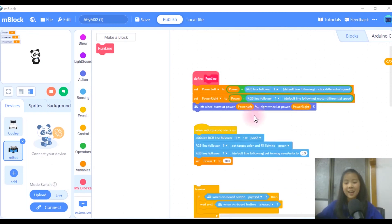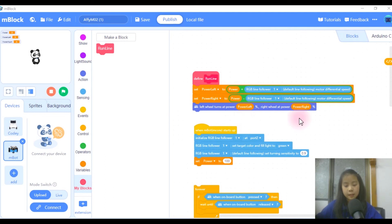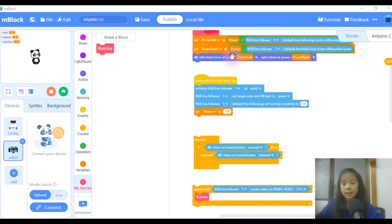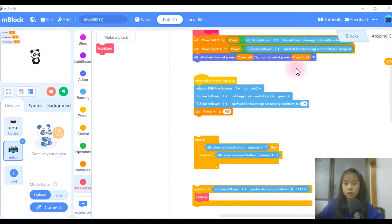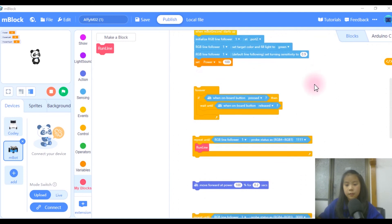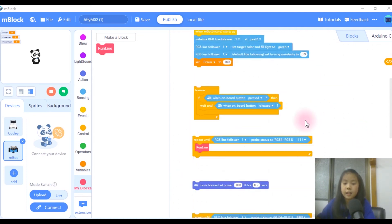So this is my code for M02, and I recommend you to code section by section. If you first code a section, then go play your M-Bot, see if it works, and continue with each section — until you have this final code. And I separated my code to show you every section.